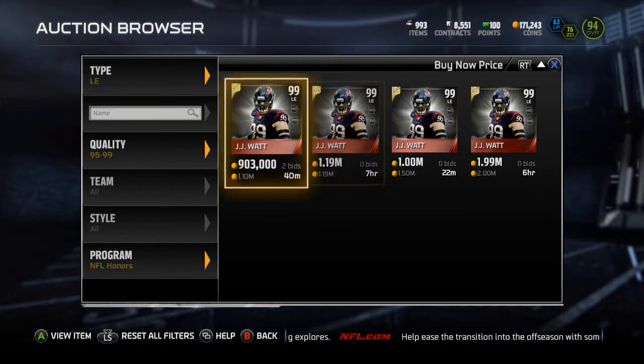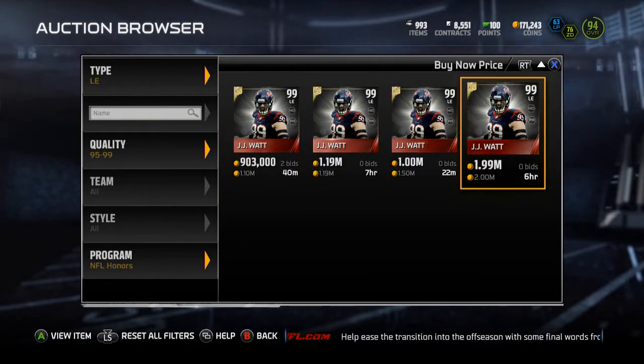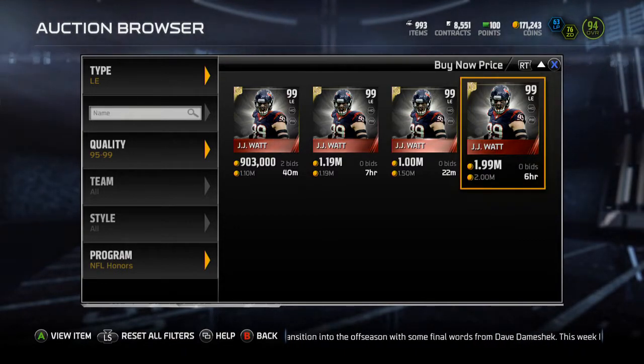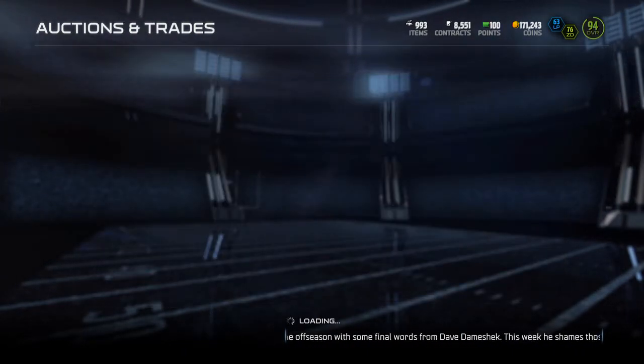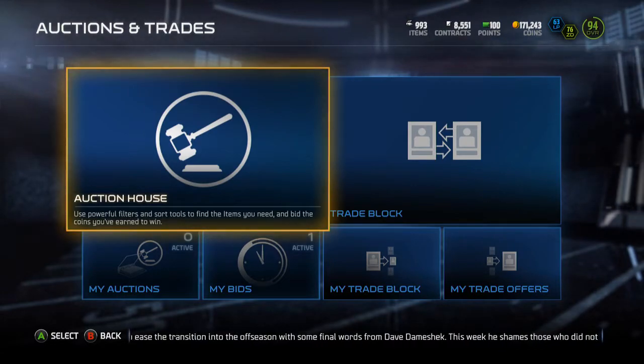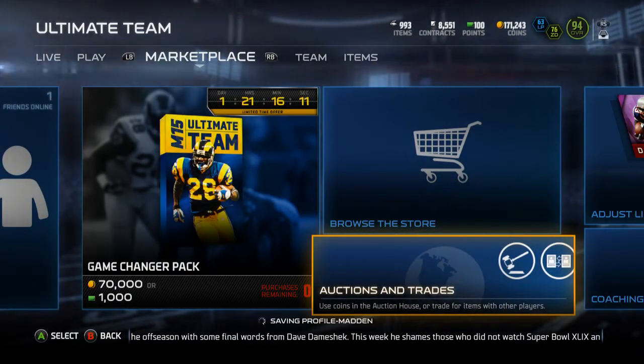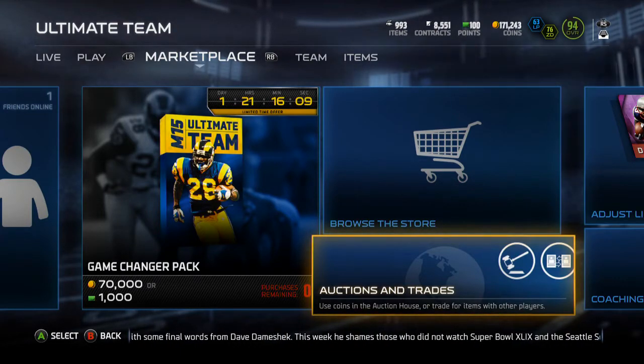Heavily a solid, amazing card. Obviously if you've got the coins, maybe pick him up. I don't know if I'd spend a mil on a defensive lineman, but if you've got like 10 mil, I'd pick him up. I hope you guys enjoyed this video — drop it a like if you did, subscribe if you haven't, and I'll catch you guys in my next video. Peace out guys.